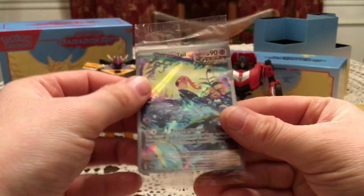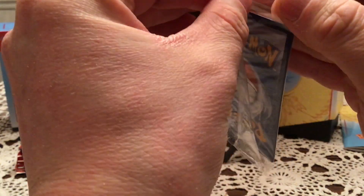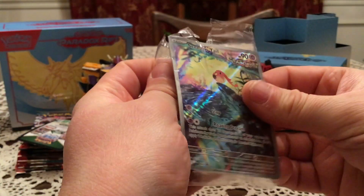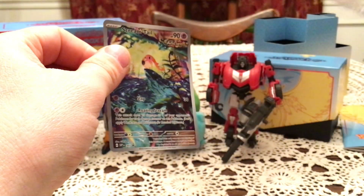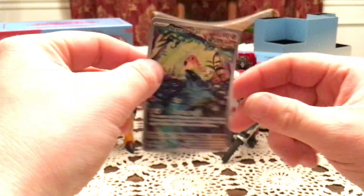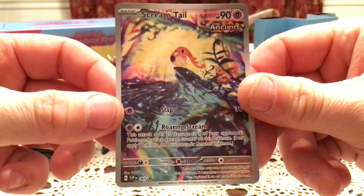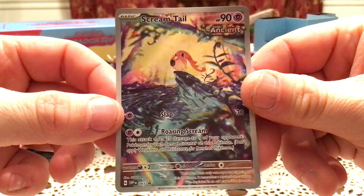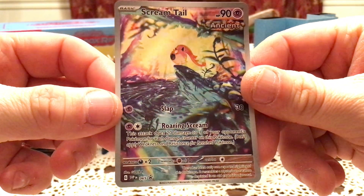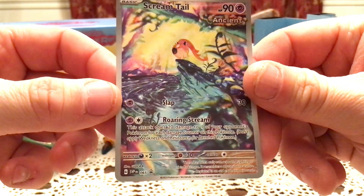We have the promo — trying to get this out without bending it. The problem with it being so flimsy is you have to apply some strength to it, but in doing so it almost bends the card. It's difficult to make sure you don't bend the card while getting the plastic off. There's the Scarlet promo number 65, living up to its name with Screamtail just screaming out into the sky. Very funny looking card — that is a nice looking promo.